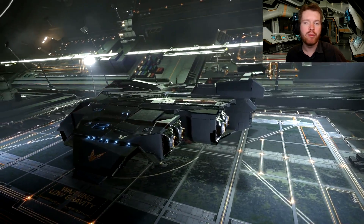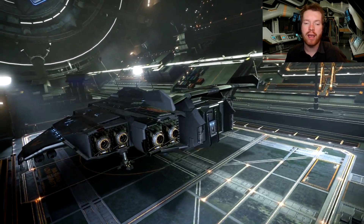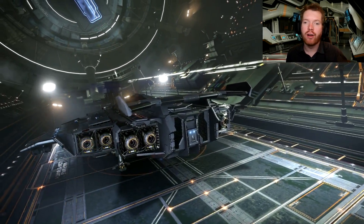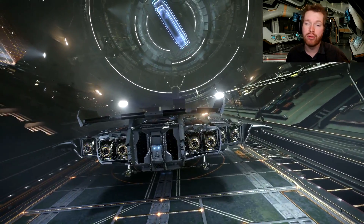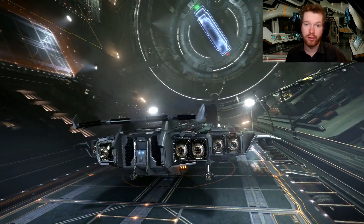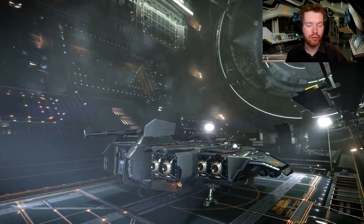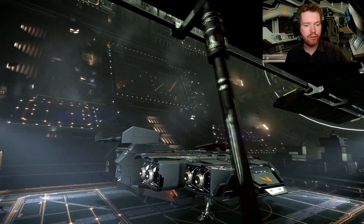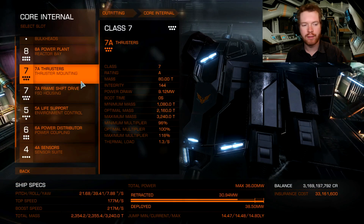Before we begin, this is not going to be a full-on ship review - it's just going to be a rundown of the loadout that I'm going to use and I'm going to tell you what engineering modifications we're going to put on it. I have not fully engineered the ship yet. So let's get into the outfitting and start by having a look at the Core internals, because that's probably the easiest.